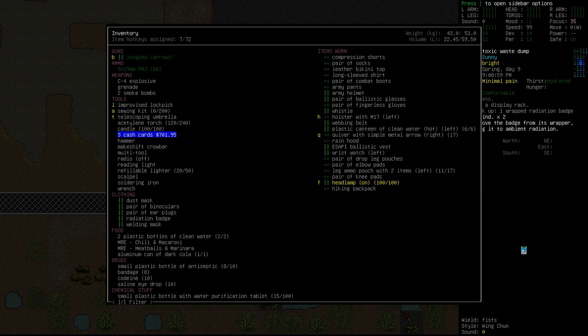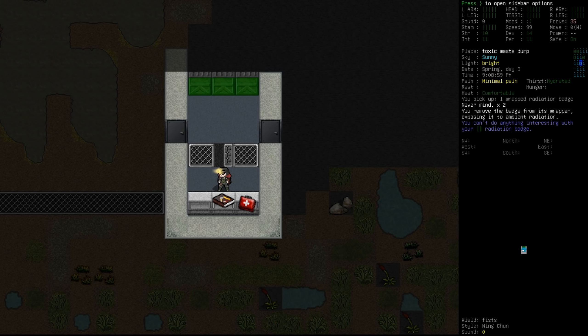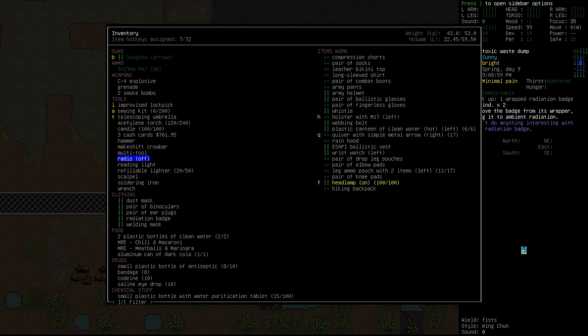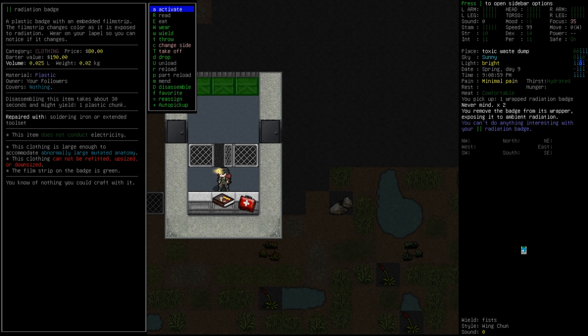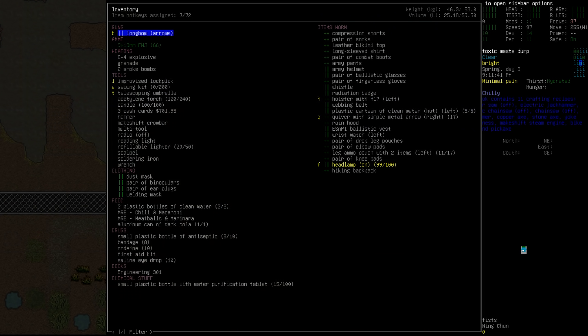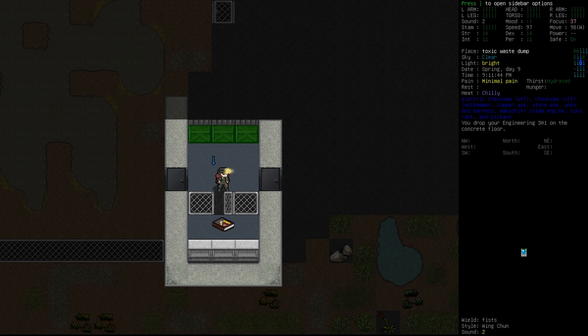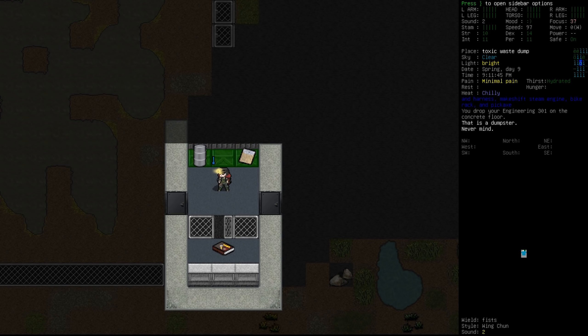Oh, can we not open this? Oh, we can — it was locked but it is not anymore. A wrapped radiation badge — we're going to go ahead and unwrap that thing right now and actually wear it if possible. We'll go ahead and activate it regardless. Unwrap the badge, exposing it to ambient radiation. So let's just check in on that thing and see how it's doing immediately, because there could be radioactive elements here. It does say clothing, so I think we can wear it now. Right, well we'll let that do its thing. We'll take the first aid kit definitely, and engineering 301. Let's just have a quick flick through that. Actually, there isn't a single thing in there that we don't already have access to. Makeshift steam engine, jackhammer and all the rest — we know a thing or two.